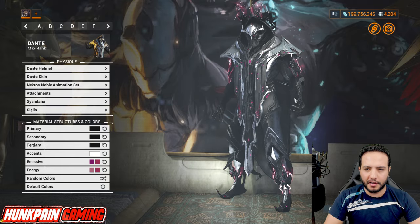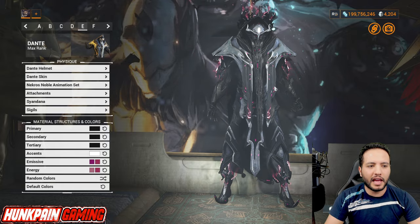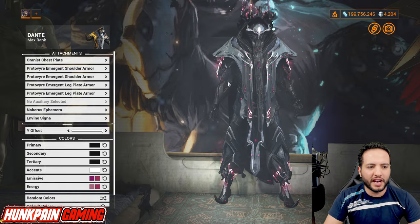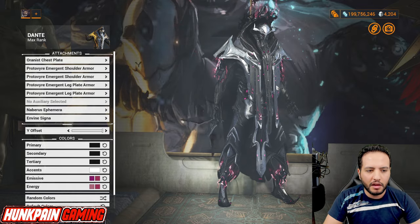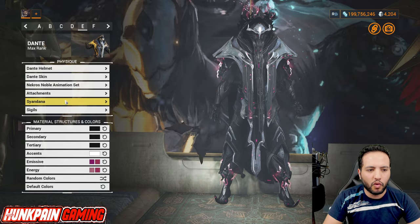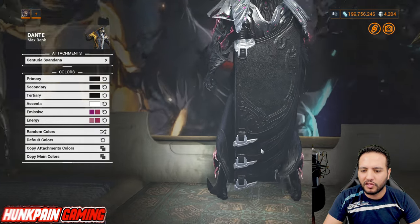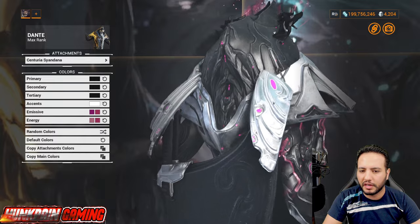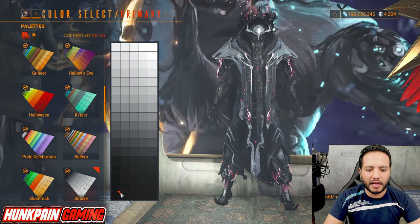Now the Dark Wizard — check this out! One of my favorites, honestly. Dante helmet, Dante skin, Necros Noble animation set. Attachments: Oranista chest plate, Protovire Emergent shoulders, Protovire Emergent legs — if you want to use the Apex, go ahead. Nebrus ephemera. In-Vine signa at maximum. Sindana: Centuria Sindana — the details on this Sindana are just crazy, and the silverish look fits very well on his default shoulders.